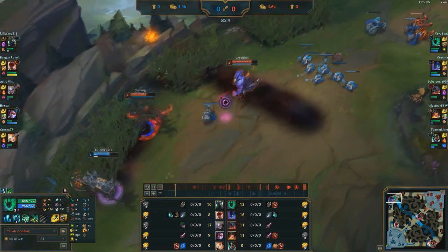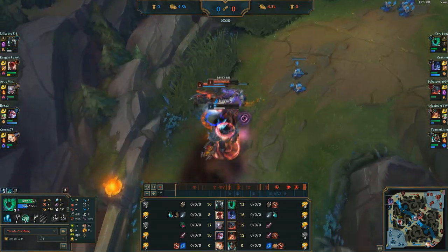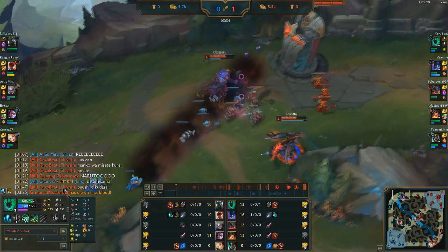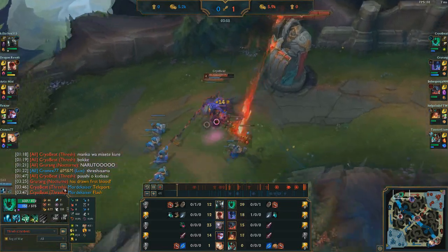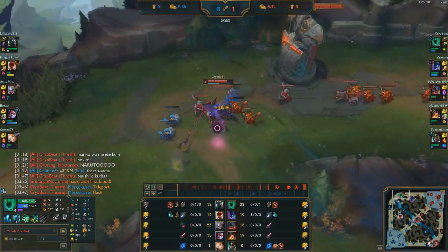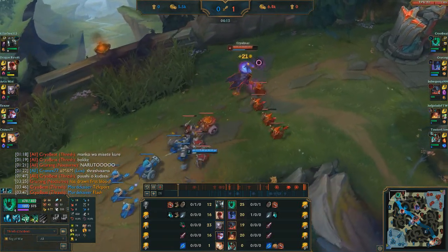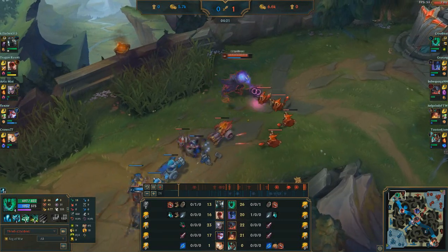Nocturne comes in for the gank and fortunately there are a lot of minions on the line, so I decide to go kind of all-in and we get the kill. It's not that bad that I missed my cannon there. Mordekaiser TPs back so we trade flashes — trade summoners — and it's back to just being kind of even.